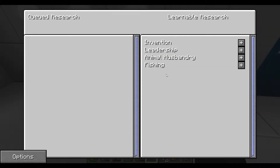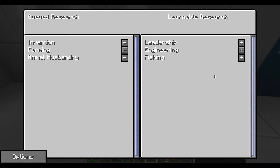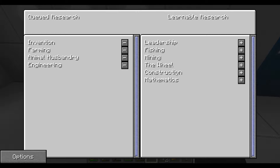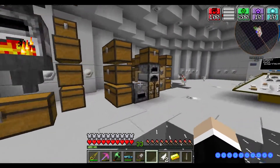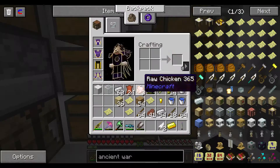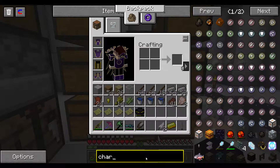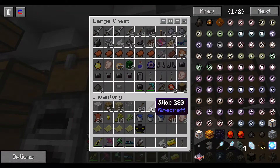And farming, and animal husbandry. Engineering will be good. Then mining shows up. So let's go ahead — what does it need? It needs charcoal. I don't have any charcoal yet, I think. Let's see. So let's use this handy-dandy NEI search. I really don't think we have any charcoal. I don't think we've looted any.